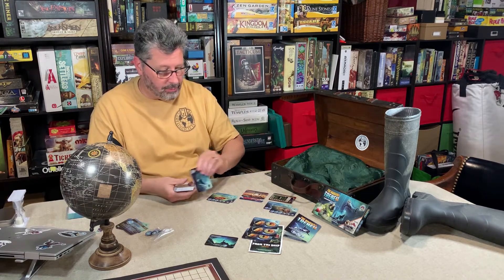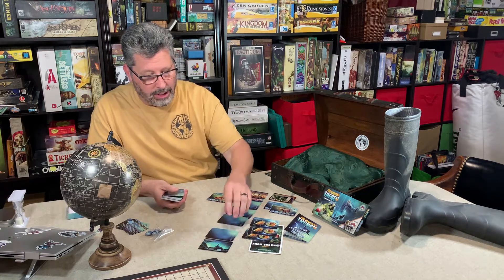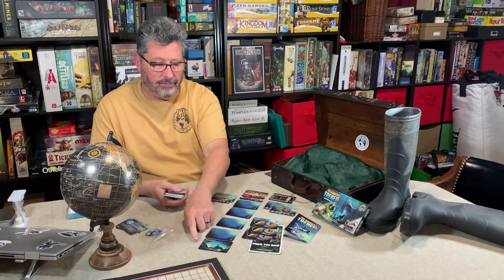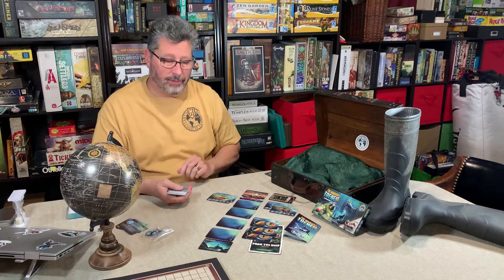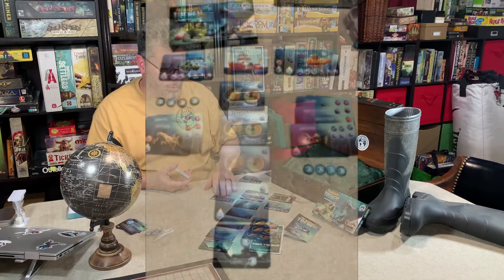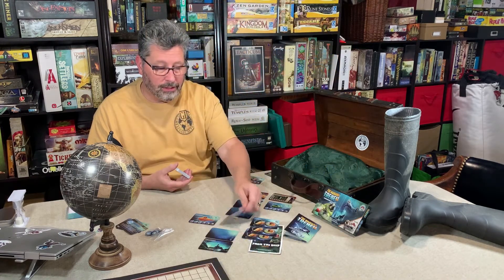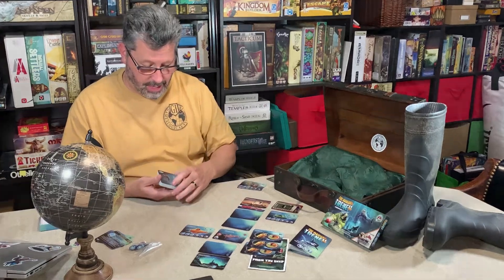Cards during the game are going to be laid down. So you get down to 5,000 feet — or 5 leagues down — to the bottom. And your research vessels are going to be working their way down and exploring to find the fish that they are after.